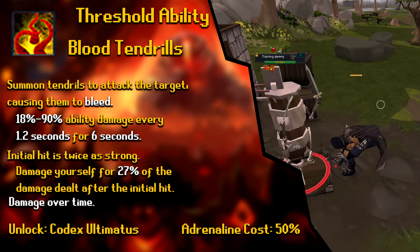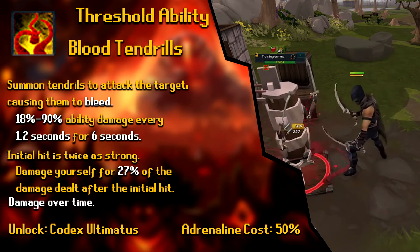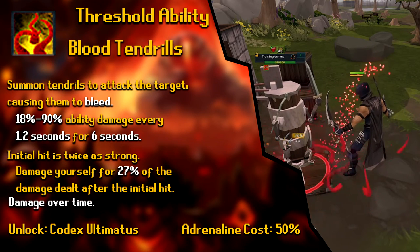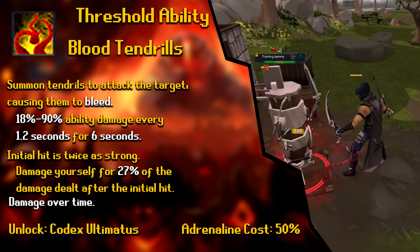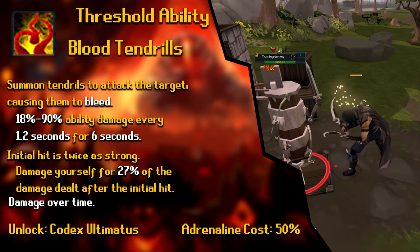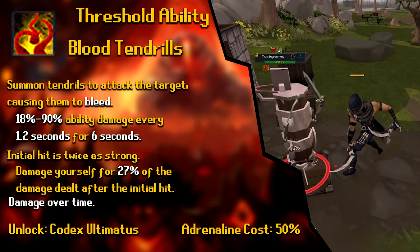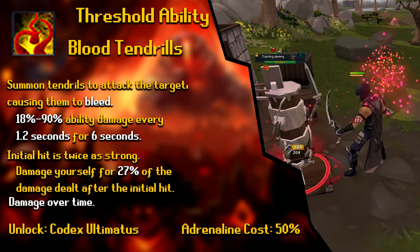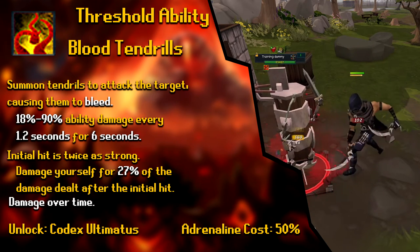The next Threshold is Blood Tendrils, unlocked by the Codex Ultimatums obtained through a Dig Site quest. The description is 'summon tendrils to attack the target, causing them to bleed,' dealing 18% to 90% ability damage every 1.2 seconds for 6 seconds. The initial hit is twice as strong. The downside is you damage yourself for 27% of the damage dealt after the initial hit — some recoil. It's a strong Threshold; not necessarily the top priority, but worth working into your rotation.